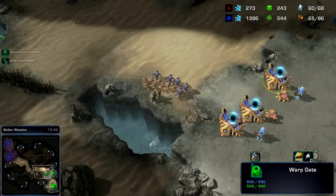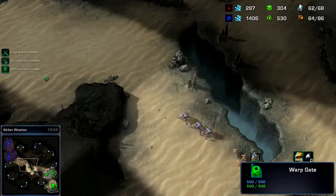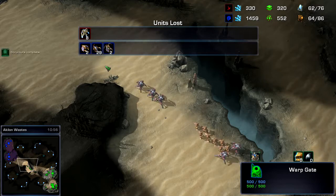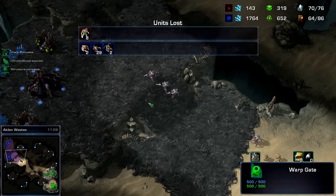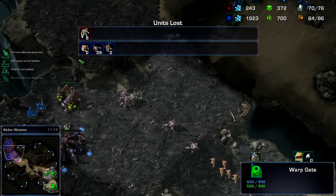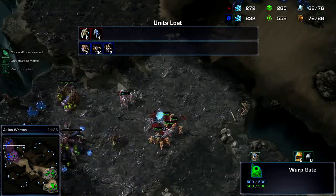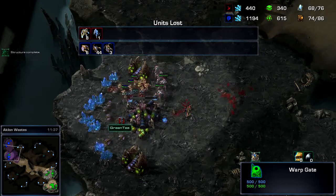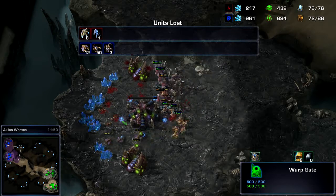I'm using streamlined. This is going to be another aggression. If we pause it real quick and look at the units lost, it shows 29 zero wins and two queens. The stalkers got up front before any other units, which is a bad thing — they need to be behind the zealots. I should have noticed he took a third, and now there's another queen, another 150 minerals he's spending.